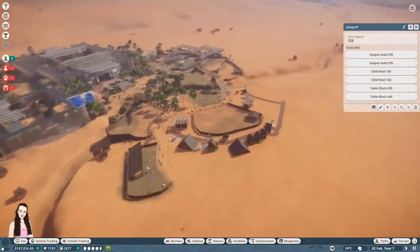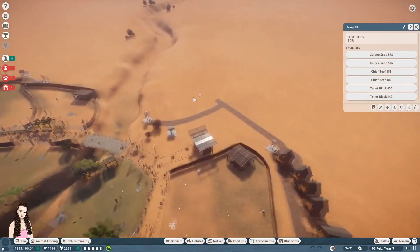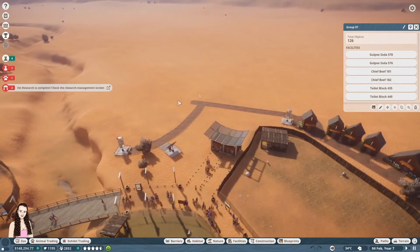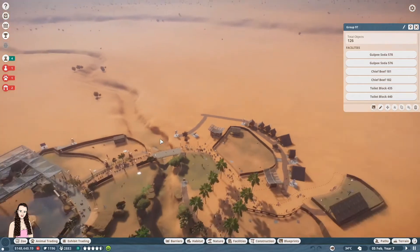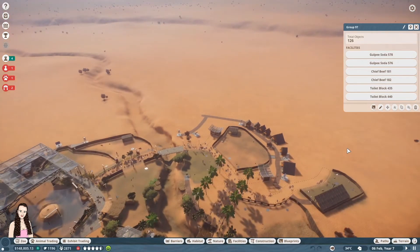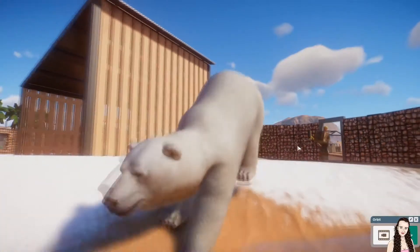We've got a nice big area over this side and I could maybe wiggle around some of this because it's kind of ugly. I'll wiggle around some of this and pop the polar bears on this side and then we're done! And here come the polar bears.